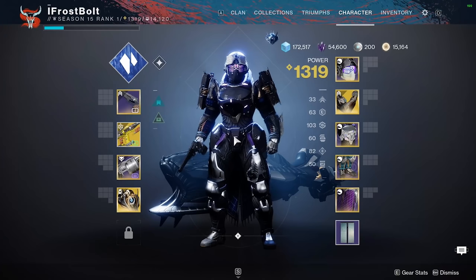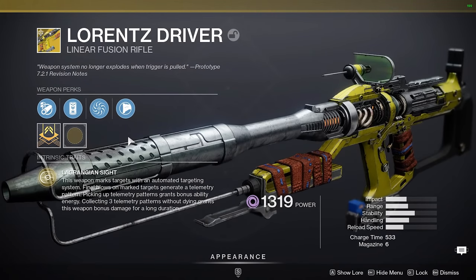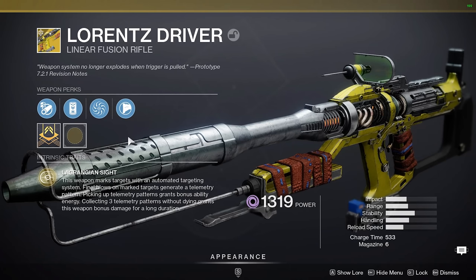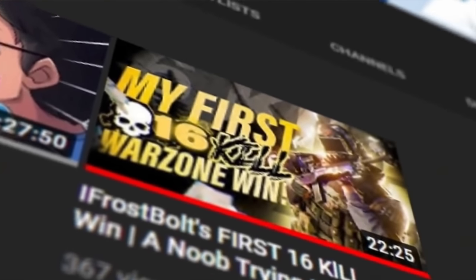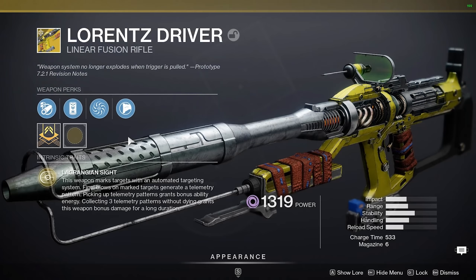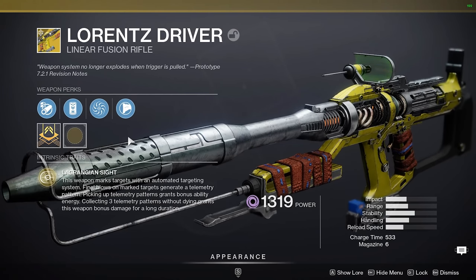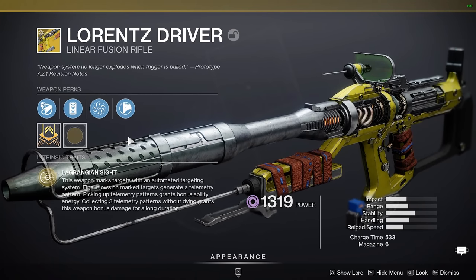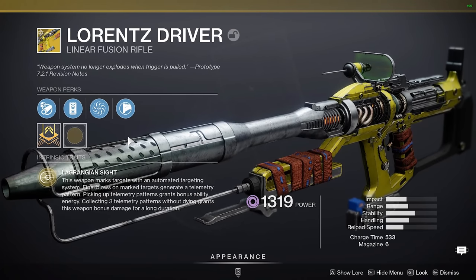In this one we're talking about the new season pass exotic called Lorence Driver. I'm gonna tell you right off the bat, this is the Arbalest 2.0. If you were scared of the Arbalest like I was, well get ready to be even more scared, because this fusion rifle is actually quite nuts. Upon my first impressions I could tell the hitbox is insane — you don't even have to hit them in the head but you're hitting headshots somehow. It has everything that I fear when it comes to a weapon. You're hitting your primary shots, good luck — it's still gonna hit you even if you're flinching them. This thing is really good.